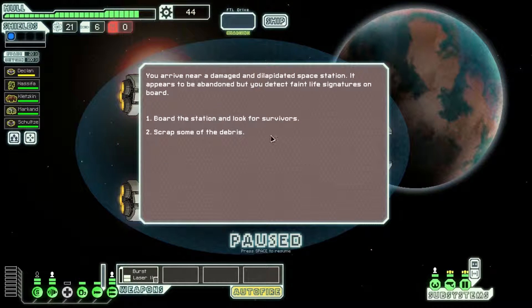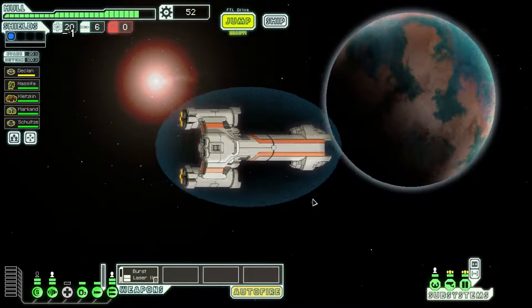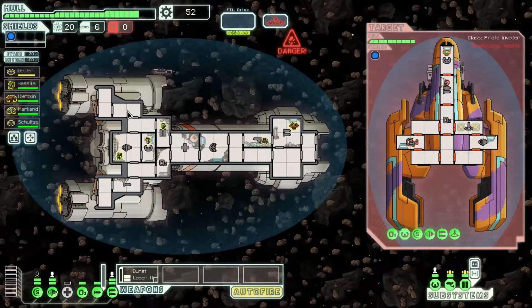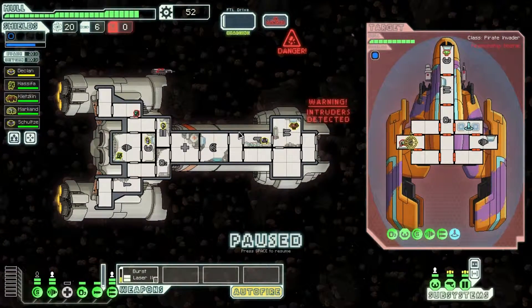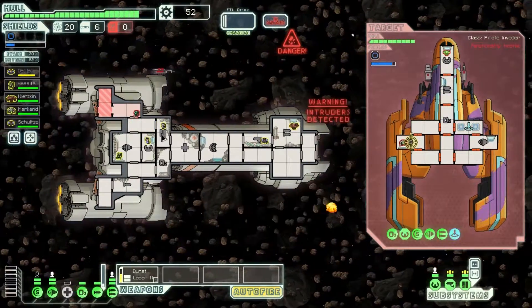Let's go scrap the debris. Oh my goodness, look at them things. I guess we got to turn and fight. We're in an asteroid field, which is stupid, but we got to does what we got to does. I forgot to heal Declan but that's okay - Declan's just going to have to face the music. Let's go ahead and start aiming at the shields because we're going to take them down. You don't get on my ship like that, boy - I'm going to suffocate you. I have a dude on door duty.